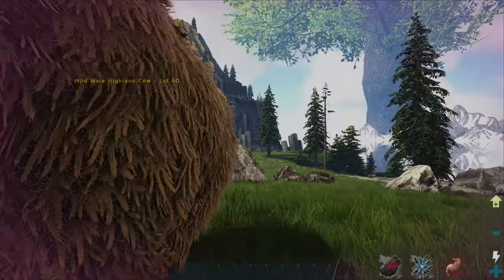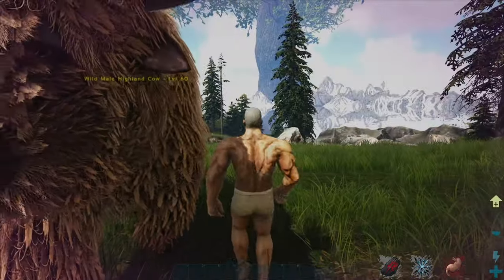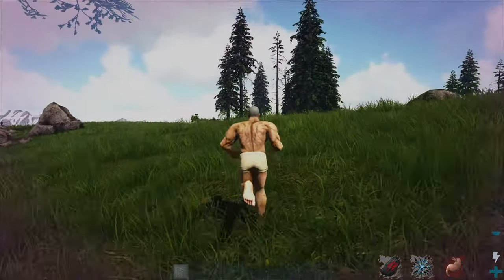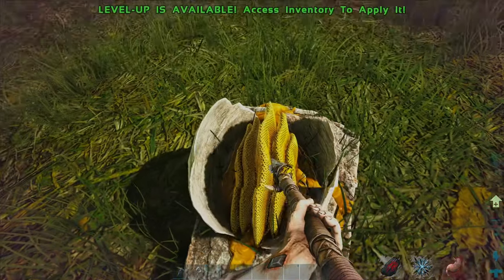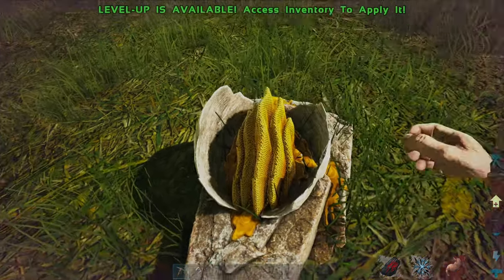Nikki's joined — we've got Nikki somewhere on the map spawning, hopefully in a similar place to us. We're currently starving and we need to go get some food. We've got some clothes and some weapons — we should probably try and get some food. Oh, what is this — is this honey?